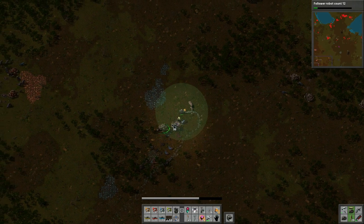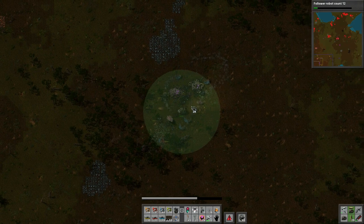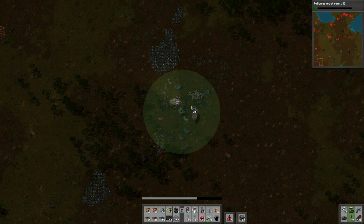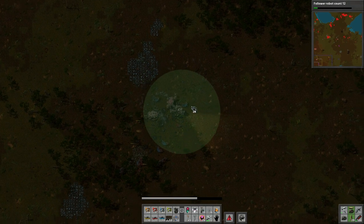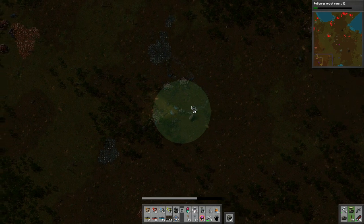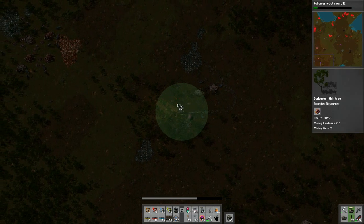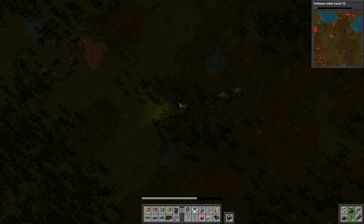Just use the same strategy as always - keep driving, let the drones do the work, and launch grenades. I could be using the tank shells too, they work fairly well. I'm not sure what I'm doing here, I think I'm picking up the pink stuff - the alien artifacts - and then I go over here to start taking those out. I need to repair stuff.